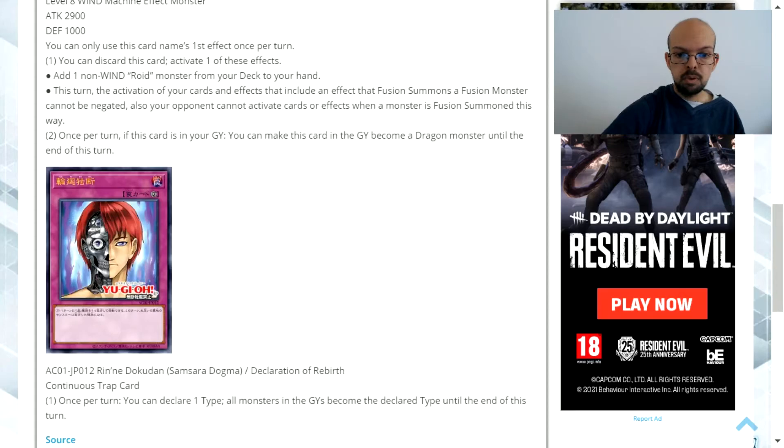The other card is Declaration of Rebirth. It's a continuous trap card with the effect: once per turn, you can declare one type — all monsters in the graveyards become the declared type until the end of this turn. The purpose of this card is to manipulate your own graveyard. Most people would use it to make their monsters dragon types, and all the Cyber Darks equip dragon types from the graveyard to themselves, enabling all of those monsters to become potential targets.